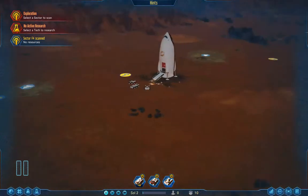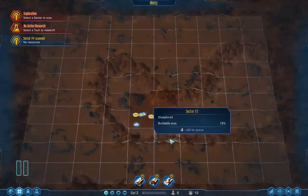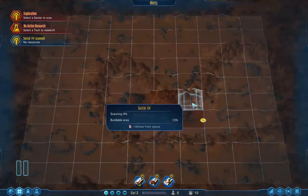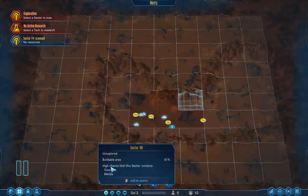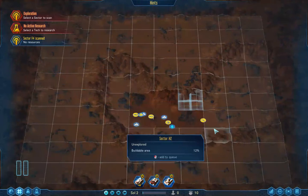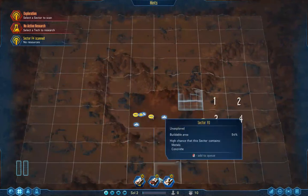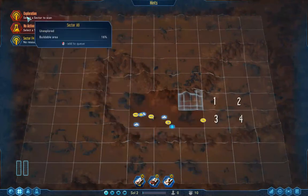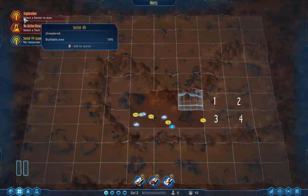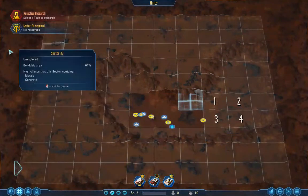I've already landed my rocket ship, and I'm going to go ahead and set some exploration. I learned you can set up to five of them. I don't know what to do about these things up on the hill, but let's just go out here — two, three, four. Let's do that; I can't do any more from what I understand. Let's go ahead and unpause the game and get that going.